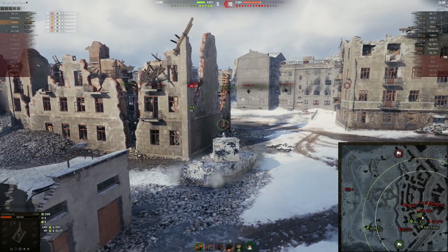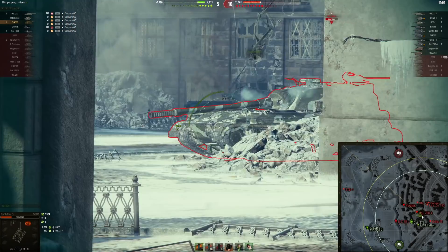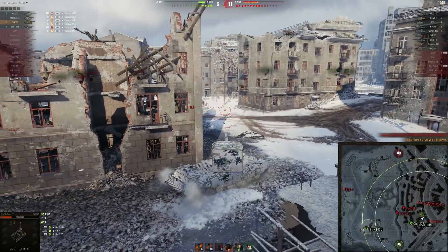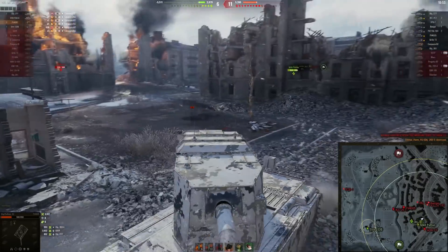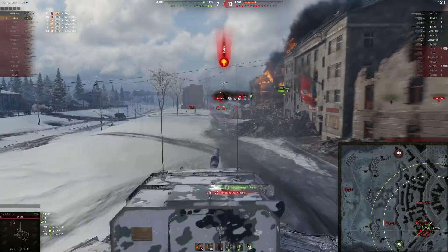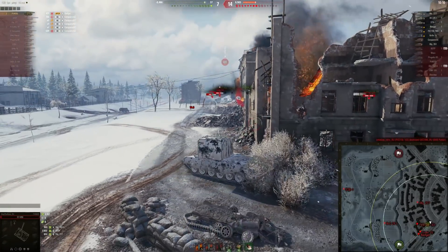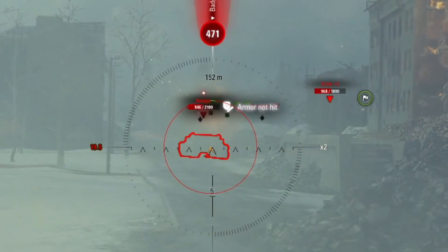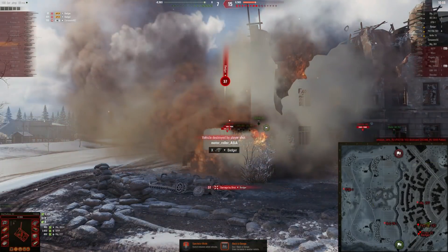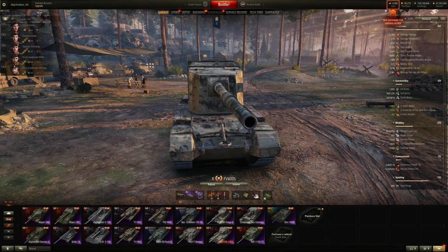This battle showcases everything good and bad — everything new about the new rounds. For example, I penetrated the spaced armor once again. I'm going to penetrate Object 268 Version 4 into the side — previously I would not have been able to do that — and boom, one-shotted. My final shot in this game shows one of the weirdest changes: I hit the Badger into the tracks underneath the vehicle but got zero splash, nothing behind the track, and I did zero damage hitting the tracks.